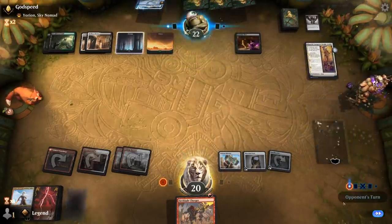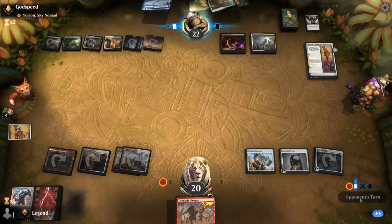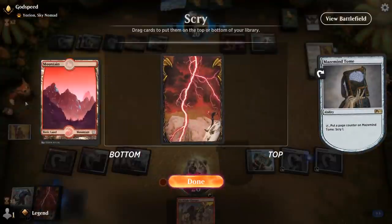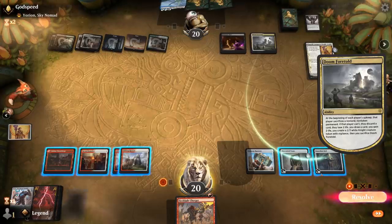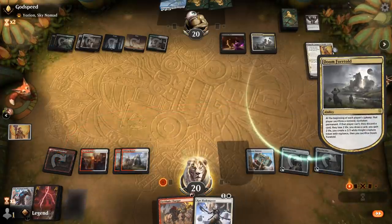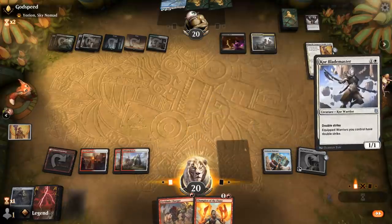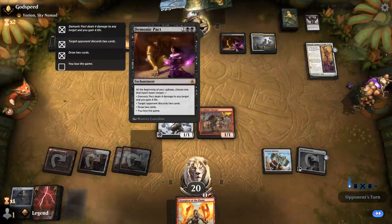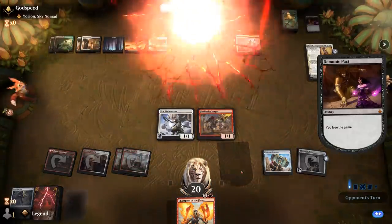Karn goes down. Doom Foretold — it's gonna be too late to sacrifice the Demonic Pact, so they need another answer. Yorion goes into their hand so I get to scry. I'll sacrifice Guardian Idol — can maybe make some mana first to draw a card. The Demonic Pact trigger goes on the stack, so even if they sacrifice it to Doom Foretold it's too late.